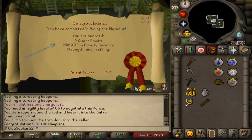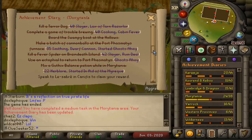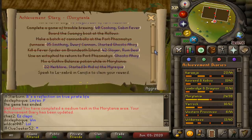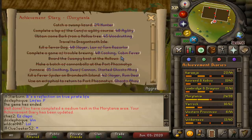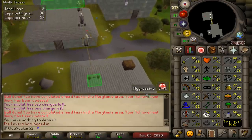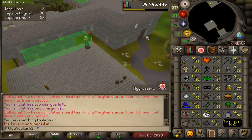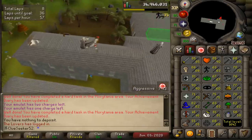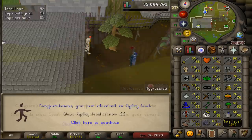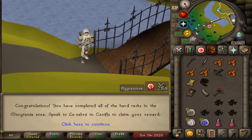That's something else that needed to get out of the way for the Morytania Hard Diary. I just finished up playing my first ever game of Trouble Brewing - if you count standing in the starting area for the entire time, that is. But anyway, that is now all of the Morytania Medium Diary tasks complete. Now it's time to knock out the Hard Diary. I've actually only got one last task left - I need to get level 71 Agility so I can climb the advanced spike chain in the Slayer Tower. But right now I'm only at level 63.